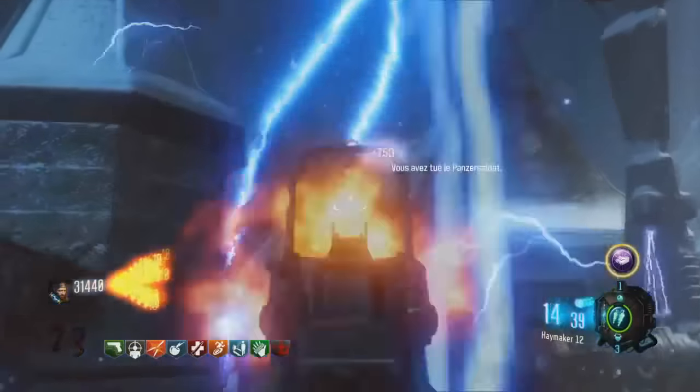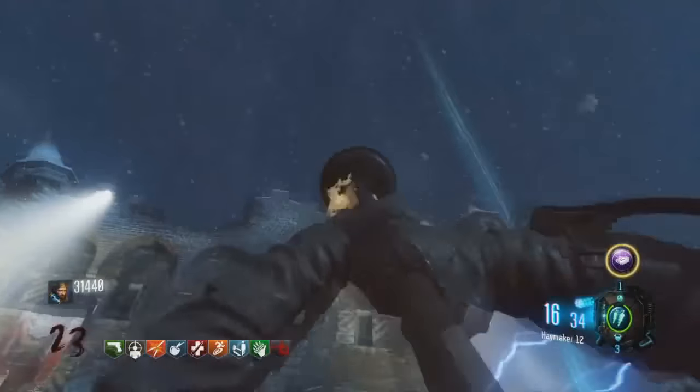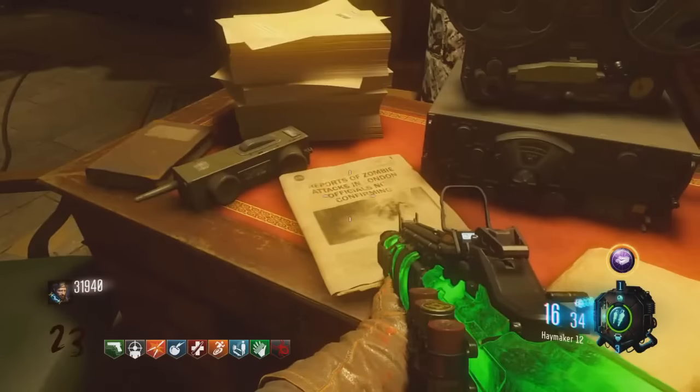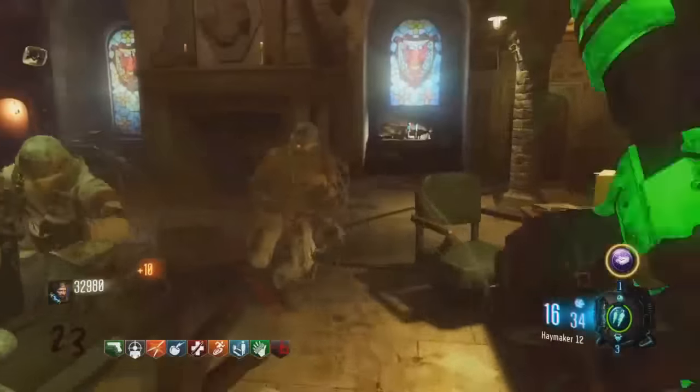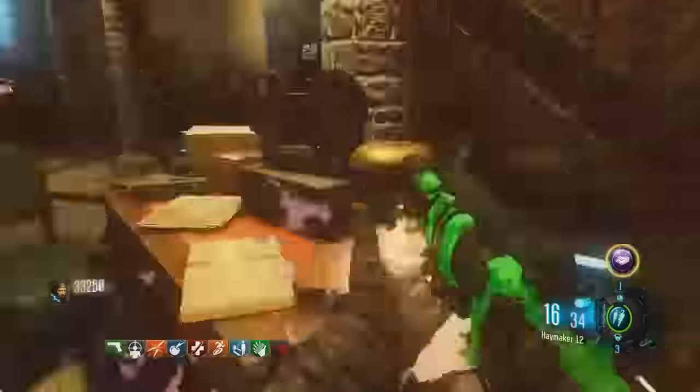Il semblerait donc que l'on puisse bouleverser les événements, et que dans ce cas une catastrophe soit arrivée à la capitale anglaise. Mais ce n'est pas tout, car nous allons pouvoir répéter encore une fois cette manipulation. De nouveau, passez l'élément jusqu'à ce que vous ayez un Panzer, améliorez encore une fois votre déboucheur, et rendez-vous une fois de plus dans la salle des machines. Tuez un nombre conséquent de zombies à l'aide du déboucheur enflammé, et vous verrez que le journal va de nouveau être modifié.